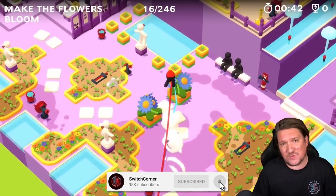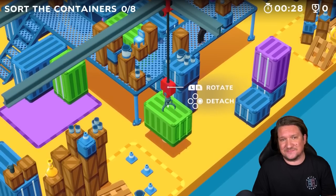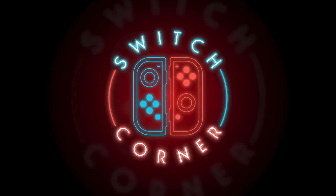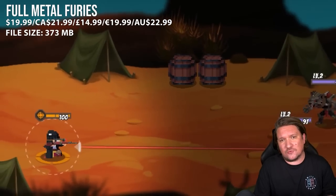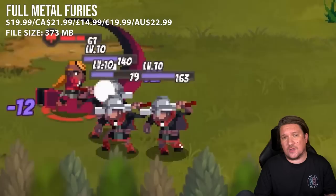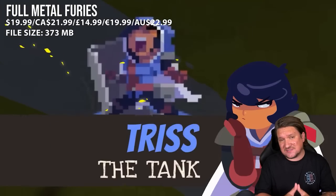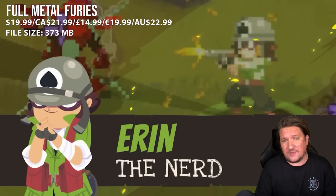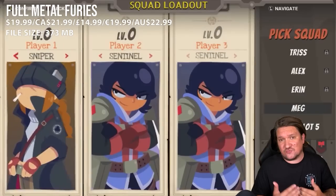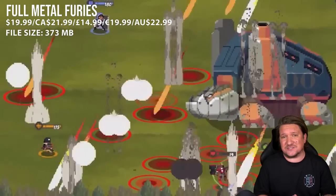Hit subscribe if you love the Switch as much as we all do here, join our growing family and let's get started. First up today, we've got Full Metal Furies, and as co-op action RPGs go, I genuinely believe this is one of the best available on the console today. It does have single player too if that's more your thing. Coming from the creators of Rogue Legacy, this is a great follow-up release and it's not nearly as talked about, which is a shame.